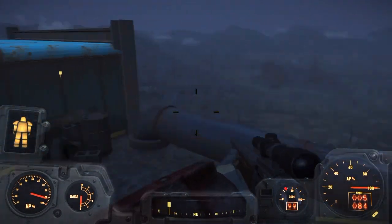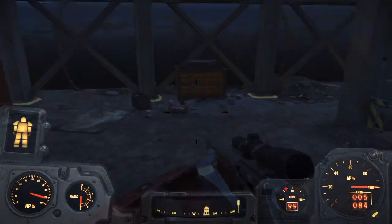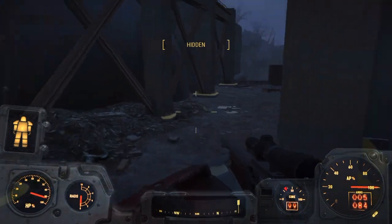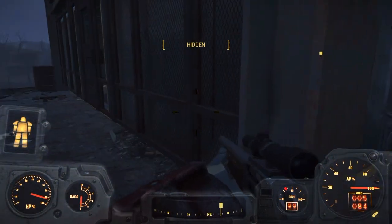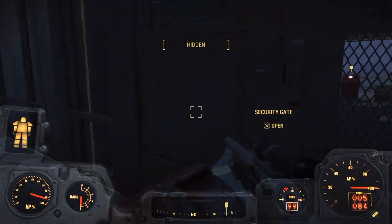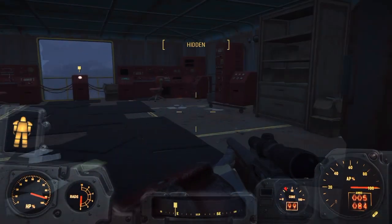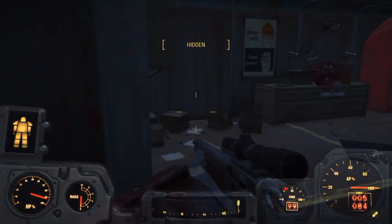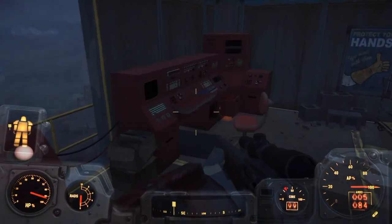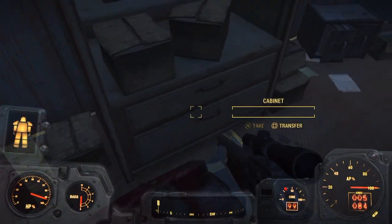In the videos I was watching, you had to have a jetpack to get up here - which I have, but I just thought I would explore and find my own way. I'm always thinking something's going to pop out and scare me. And after you kill the raiders, that door magically becomes open. You don't even have to lockpick it. And there's the glorious button. Looking around again because I am a hoarder.